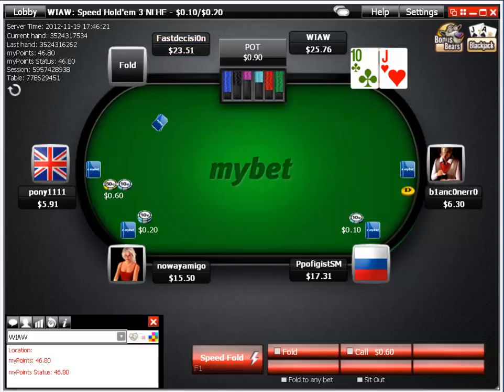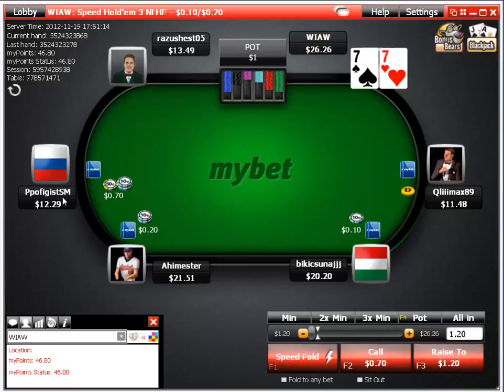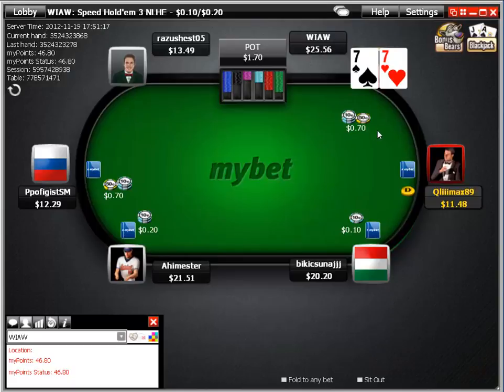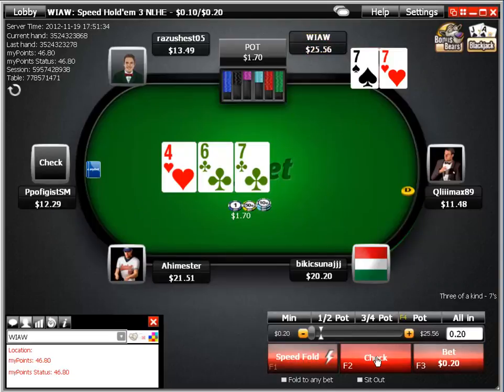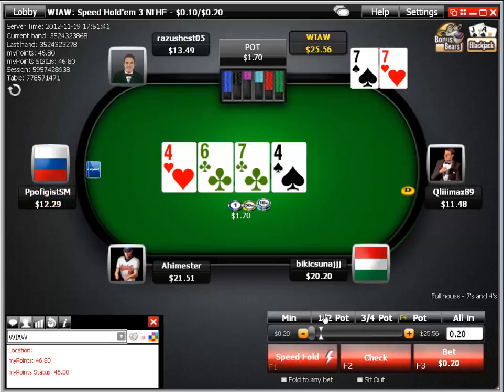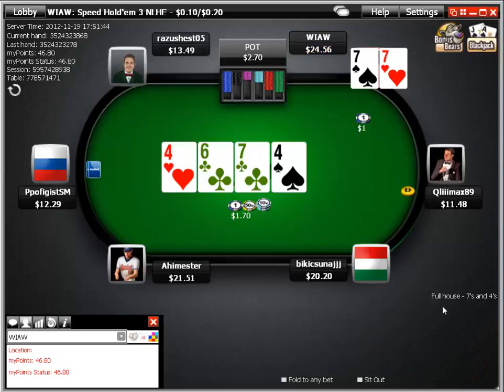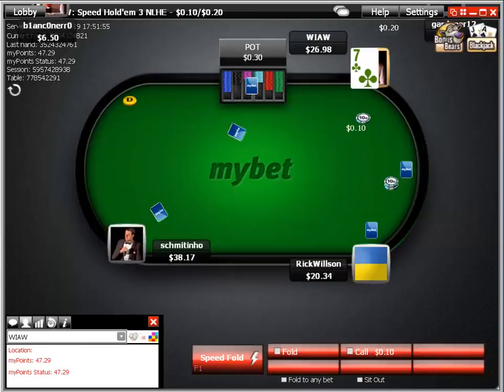Pocket sevens under the gun — I flat the raise. The rule is roughly nine times the raise, but keep it simple: ten times. He's got enough in his stack so we're good for set mining. We hit top set — he checks and I check behind on a dangerous board. Now it's sevens full of fours but he didn't bet. I take a shot otherwise I won't get paid at all, and we hit the set but got shortchanged — he got away.